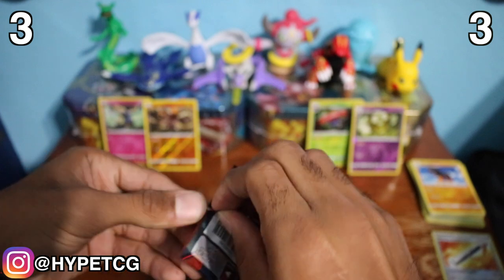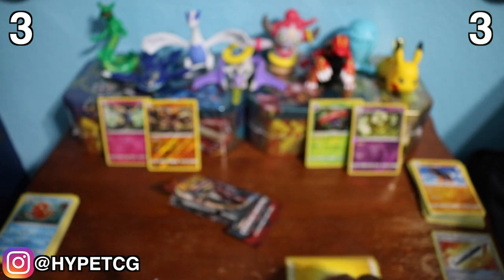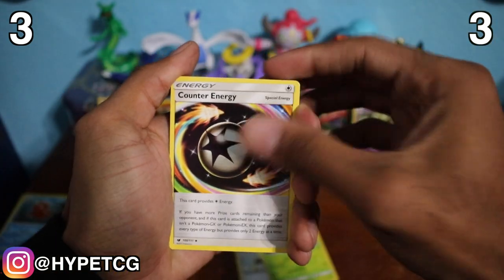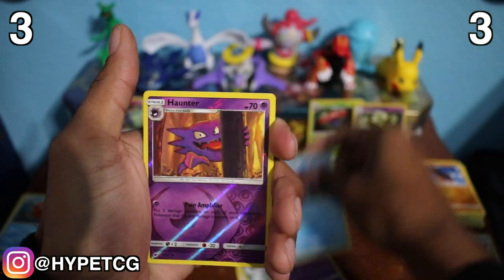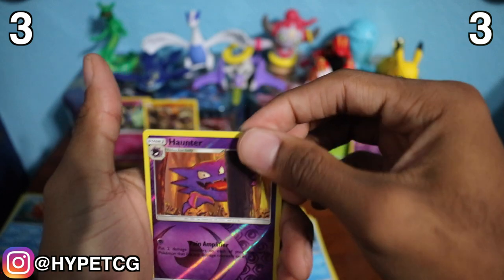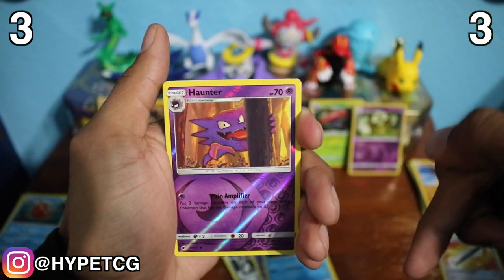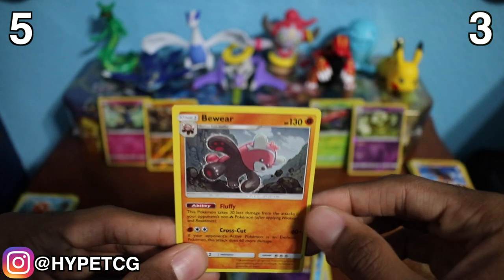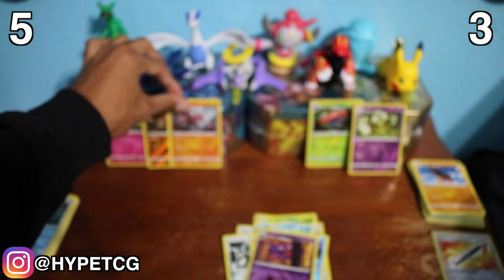I have a feeling this last Crimson Invasion pack is going to go for the W. One, two, three, four — there goes the Electric Energy. We have a Lusamine, an Alolan Grimer, a Counter Energy, a Starmie, a Dino, an Archen, a Gastly, a Corsola, and a Haunter reverse holo — but it's an uncommon. And as we get to the last card — it is a holo rare! We have a Bewear holo rare. That makes it five to three — Crimson Invasion coming through with the W!